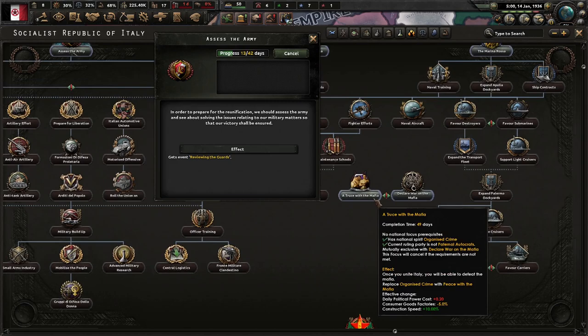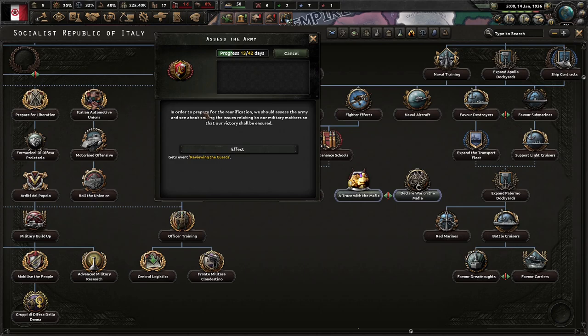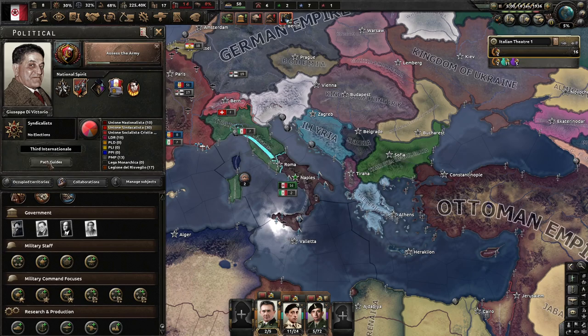We're going to assess the army to begin. There are events around the Mafia — once you unite Italy, you'll be able to defeat the Mafia, make peace with the Mafia, or declare war on the Mafia. In order to prepare for the reunification, we should assess the army and see about solving military issues so that our victory will be assured.